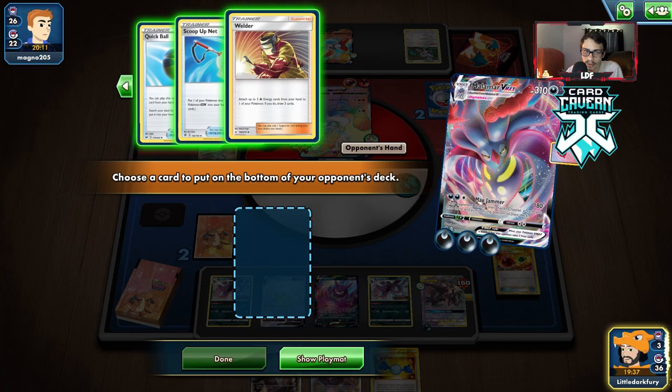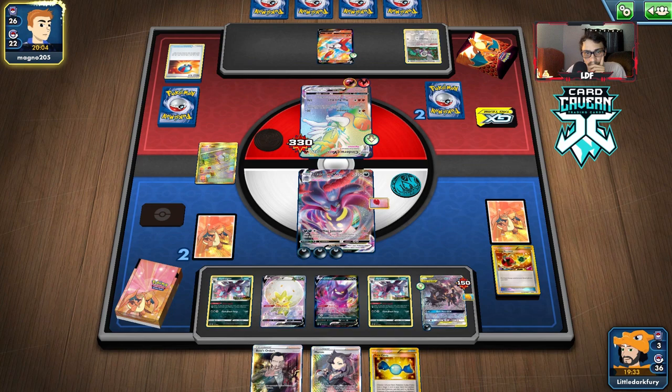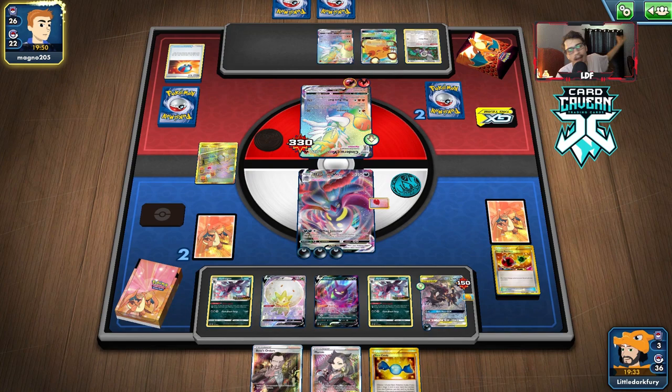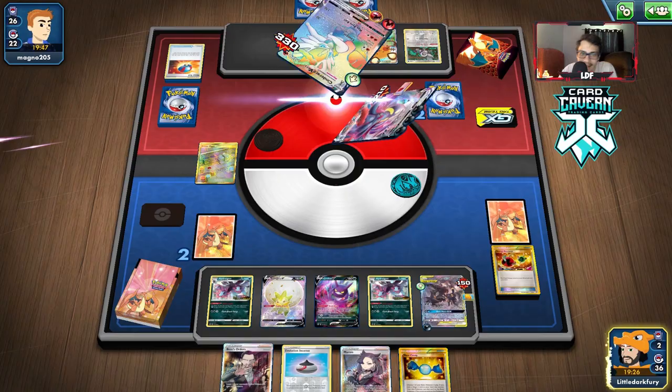I have to take away the Quick Ball in case they have Crobat. They could still draw a stadium — this is so close guys. Okay nice, they misplayed! I think that's game then, unless they Primate Wisdom into a Boss. I don't want to see it bro. We've won! Oh my goodness, what a game! What a match — holy cow that was insane!